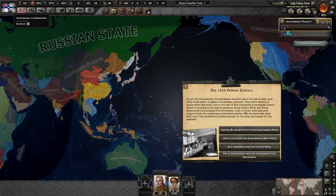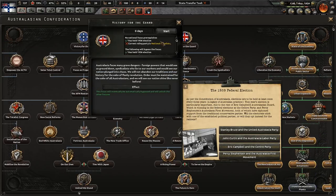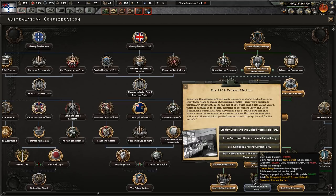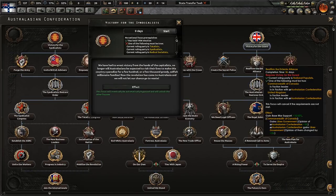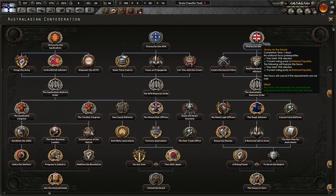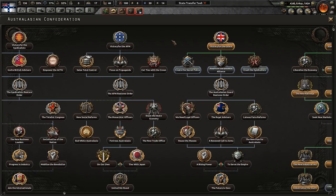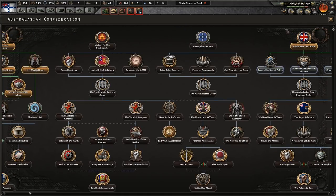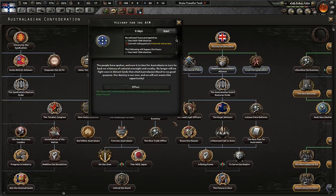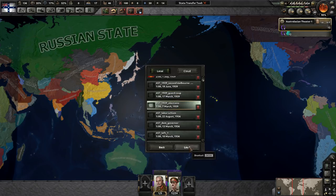You can also stay democratic and have elections indefinitely. You can reach the Guard path two ways: by choosing the Center Party directly in the election, or by going syndicalist first and then having the Guard coup. The overall political structure is very conducive to narrative play because of all the coups and countercoups.